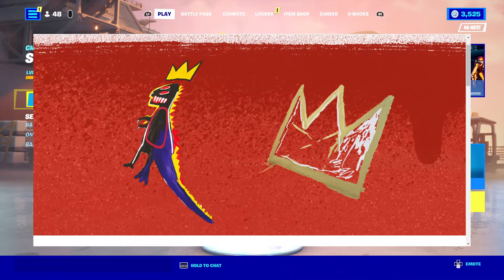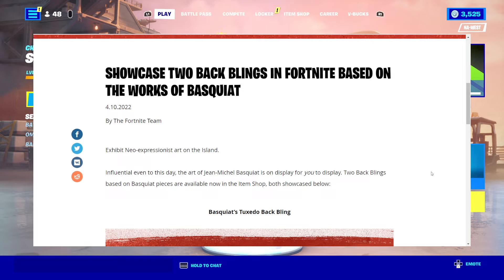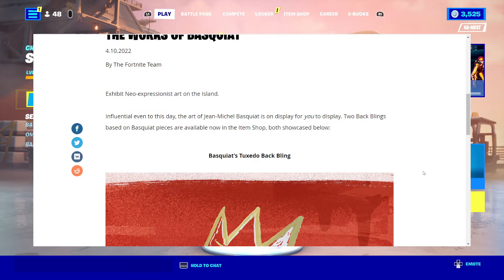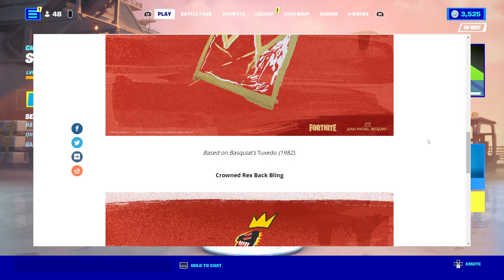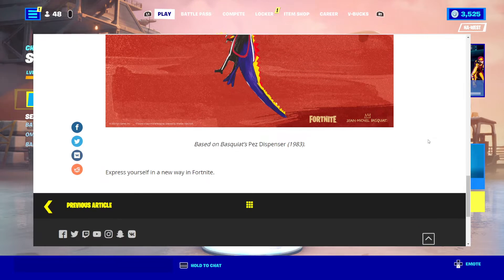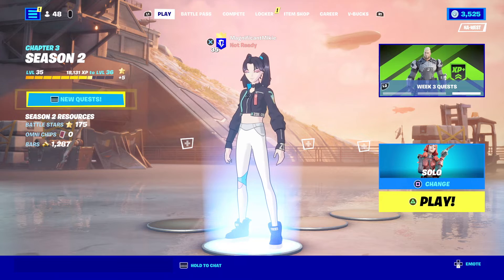We're not going to look at that, but we are going to look at this blog post showcasing two back blings in Fortnite based on the works of Basquiat. Exhibit Neo-Expressionist art on the island. Influential even to this day, the art of Jean-Michel Basquiat is on display for you to show off. Two back blings based on Basquiat pieces are available now in the item shop — Basquiat's Tuxedo Back Bling and the Crowned Rex Back Bling. Express yourself in a new way in Fortnite. That's what we're going to have in the item shop, so we'll definitely be taking a look at that later.